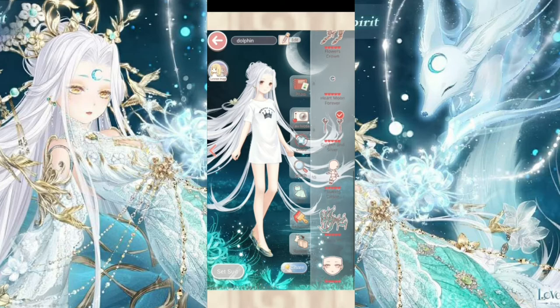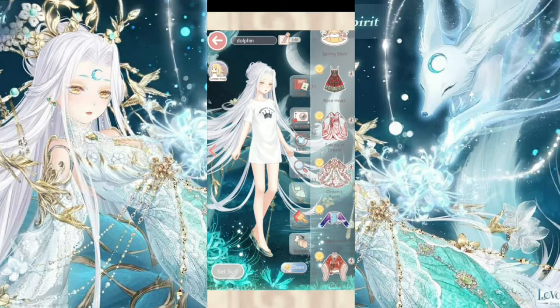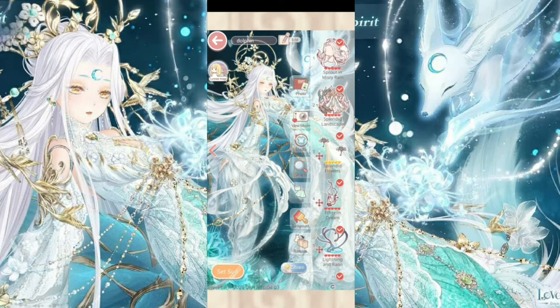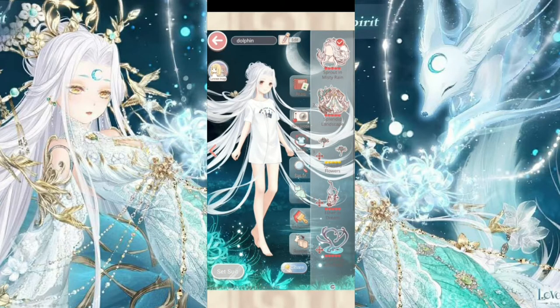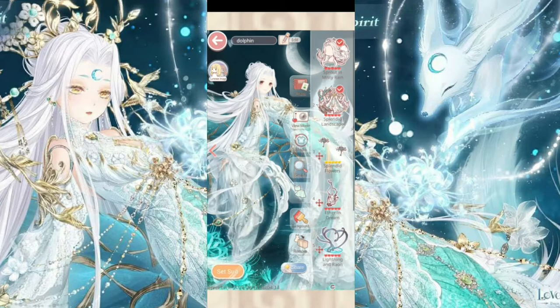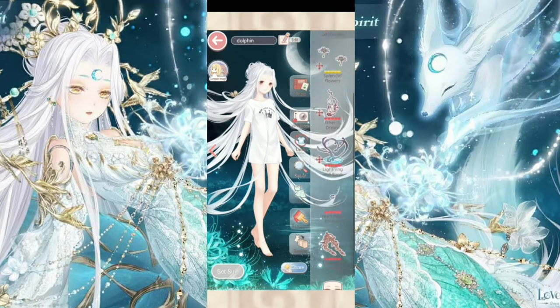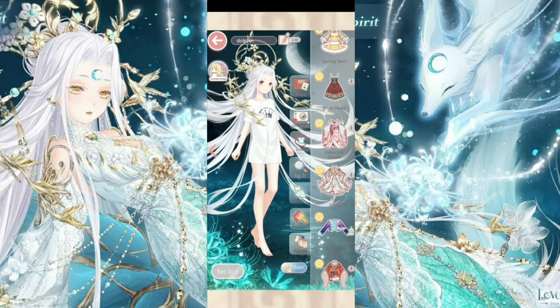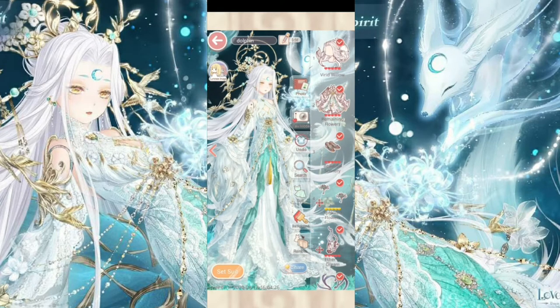Here's her head item, moon item, earrings, skin tone, tail, and makeup. Moving on to the special pose — this is what it looks like. She has a leaning pose, and her hair is now a bit more flowy. Her head item is also more flowing in the special pose.